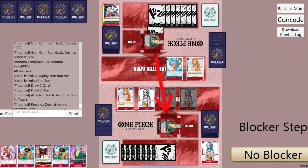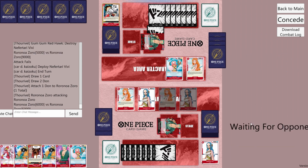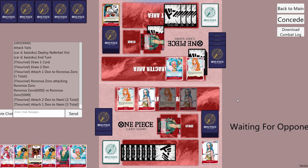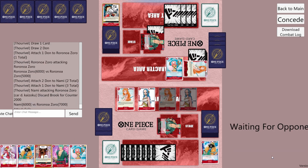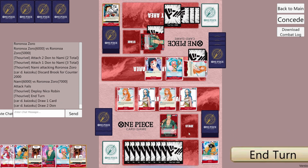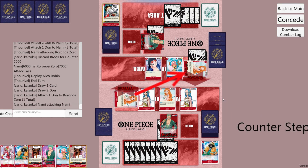They attach Dawn to Leader and attack our Leader for 6k. We'll take. They attach 2 Dawn to Nami, then a 3rd Dawn to Nami and attack our Leader for 6k. We'll counter for 2k. They play Nico Robin and pass with 1 Dawn open. We'll attach Dawn to Leader, attack their Nami with ours for 3k — she dies.